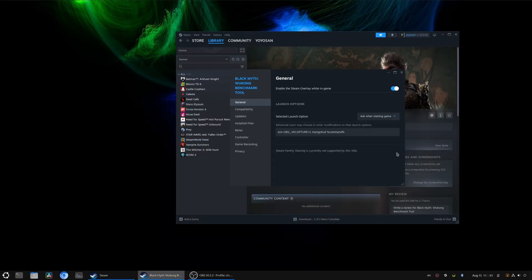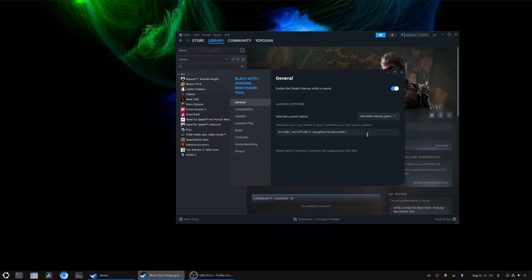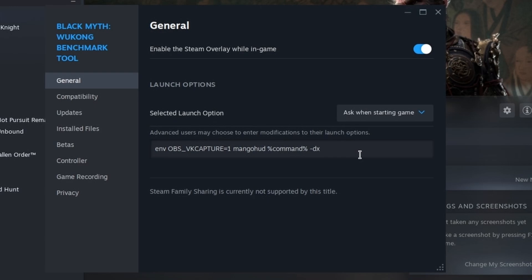First, let's enable DX11 mode. It's simple. Go to the benchmark tool's properties window, add -DX11 to the launch options, and that's it.